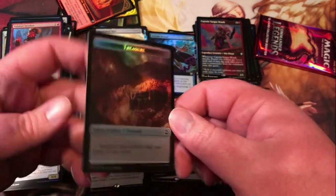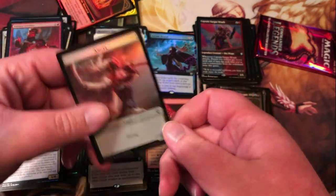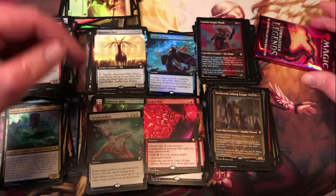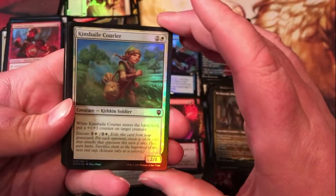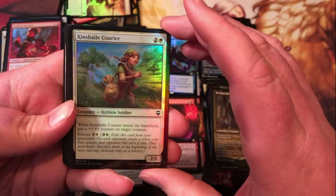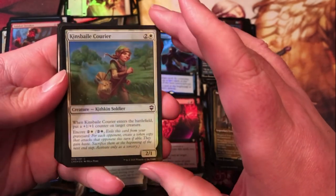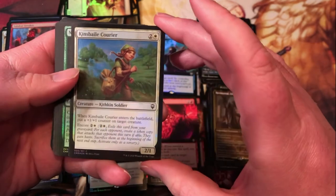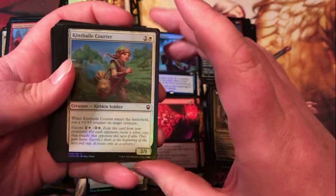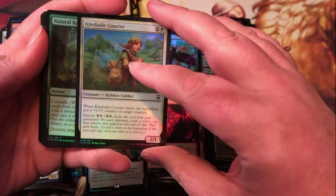Foil treasure token with an angel on the back. Kinsbale Courier — seems like a Lorwyn card; I'm not 100% sure it can't be a reprint because encore is new. But it definitely seems to play into the Lorwyn flavor there.